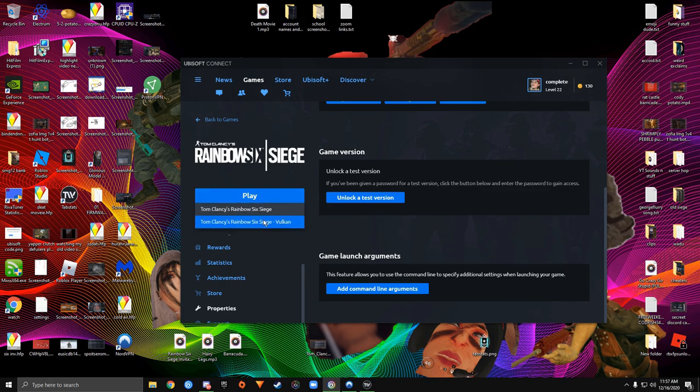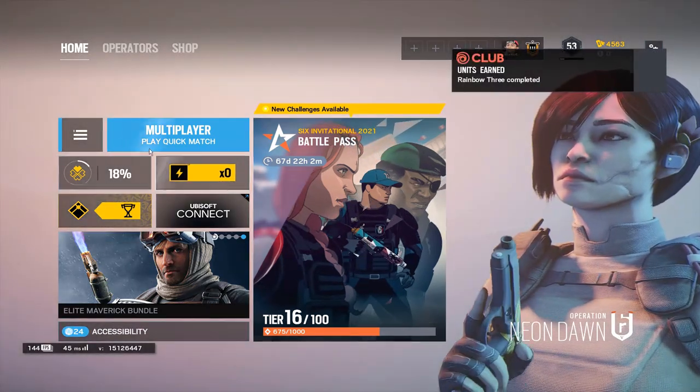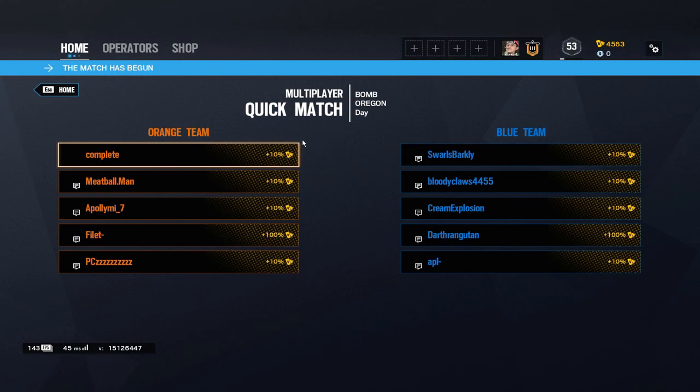Go back to Properties, edit and delete the launch command, and save it. Then you can launch your game however you want — DirectX or Vulkan. Once your game loads up, note that this works in newcomer and casual modes.